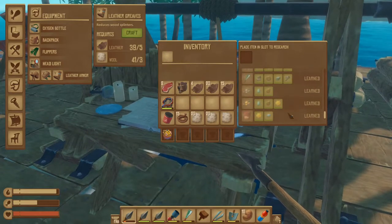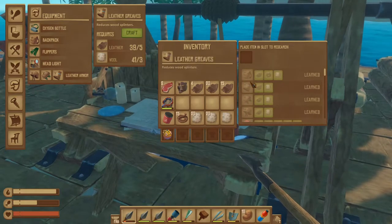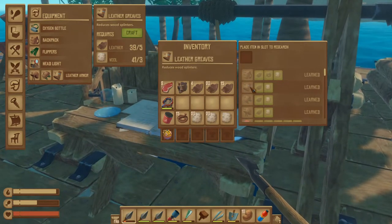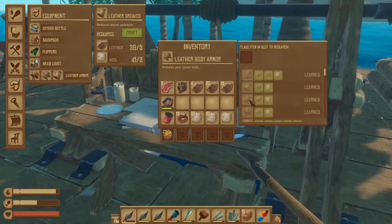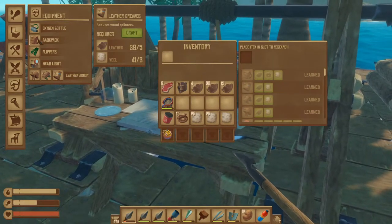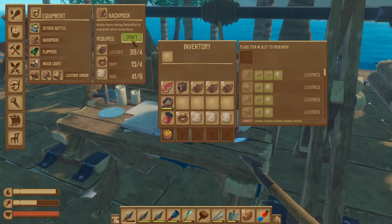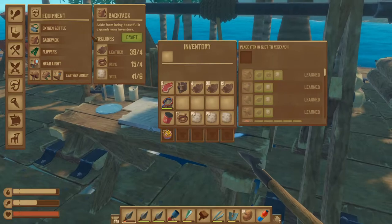So we find the leather stuff — right at the top. We've got our backpack, we've got the leather greaves, we've got the leather body armor, and we've got the leather helmet.